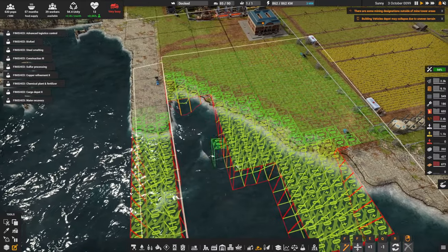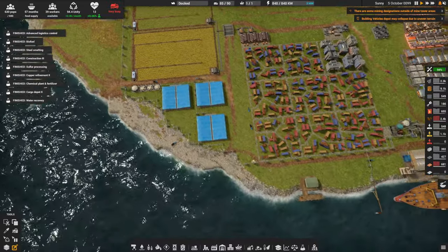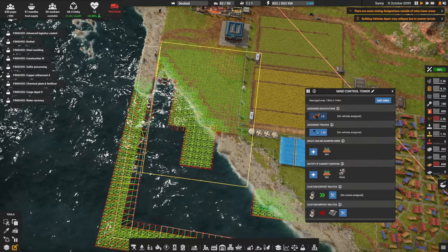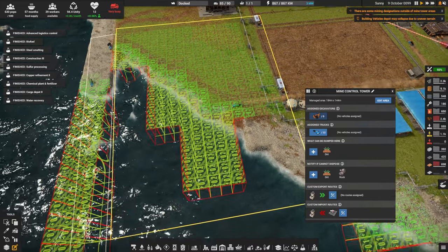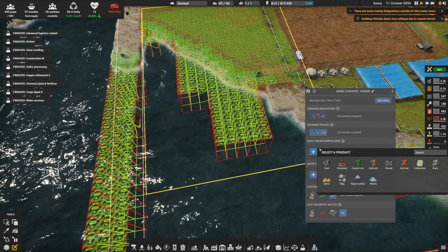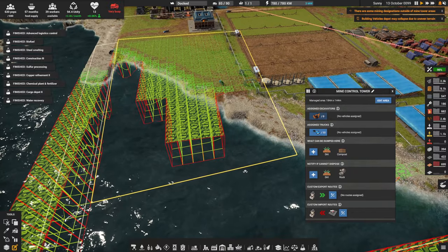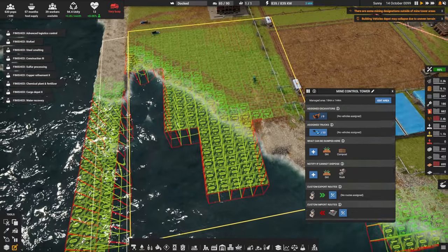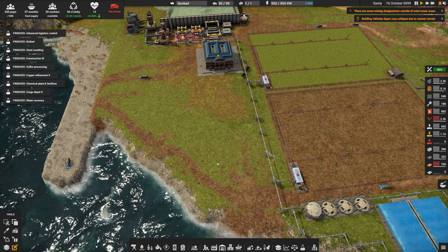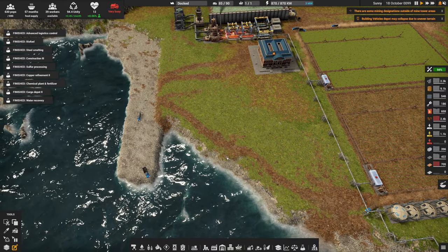I have two dumping zones. These are both controlled dumping zones, controlled by a mind control tower that has selected that only certain things can be dumped in certain areas. So this area here is only for dumping dirt. We'll be adding compost to it shortly because we're going to be making compost in just a couple of seconds. The reason I want dirt dumped here is that gives us grassland, which means I can add more farms. On top of that, I have two headlands being put together.